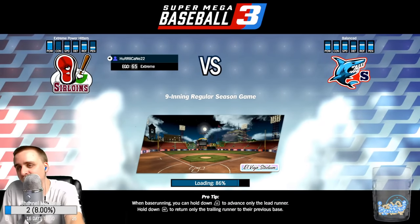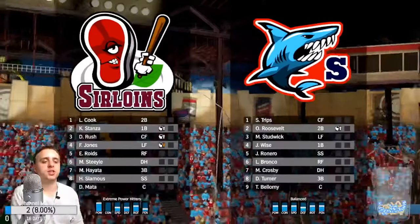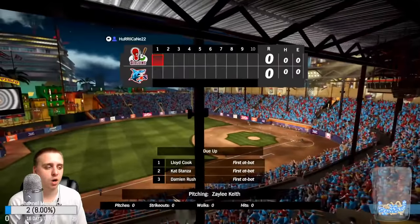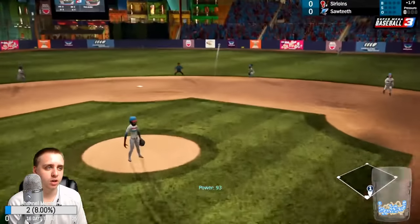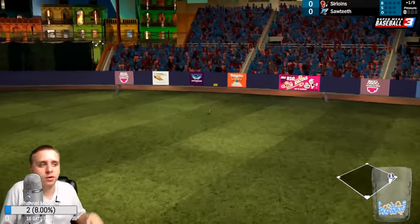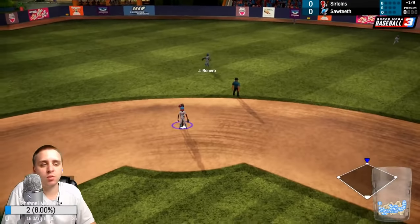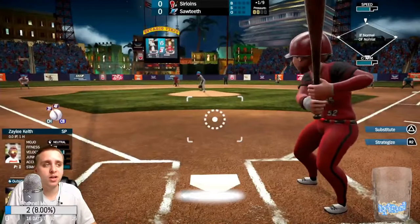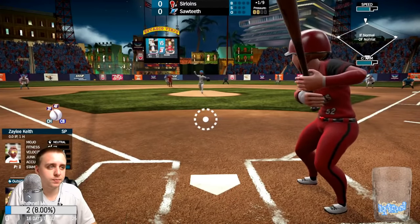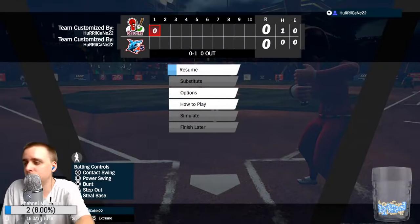The ego system in this game is their difficulty. It ranges from 1 to 99. You can also adjust the ego depending on what part of the game you want. Say you pick up hitting really easily but not pitching — you can play on a higher hitting ego than pitching ego if you want.